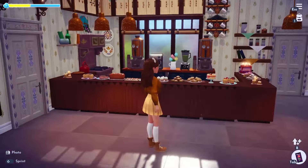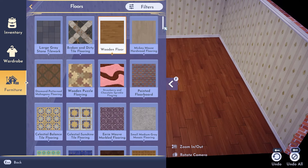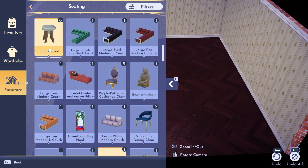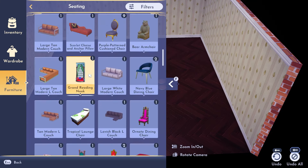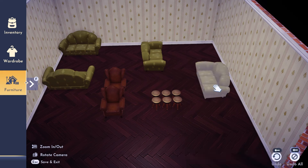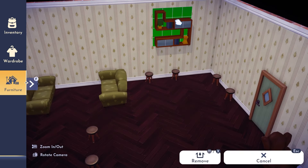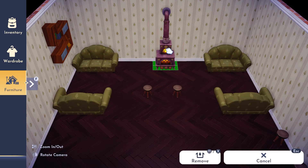Next I moved on to the left-hand side room, which is going to be my extended seating area. I wanted this to match the main room and feel like a continuation of the first room. If we had the ability to knock walls down this would have all been one big room, but instead I wanted to make a nice cozy coffee seating area. I went in and started placing bigger furniture like the big green couches and smaller stools, mapping out the layout.